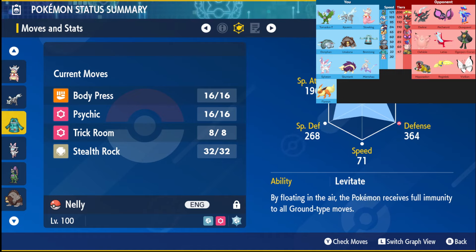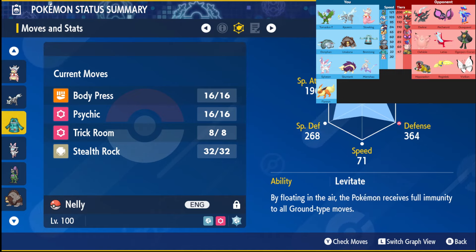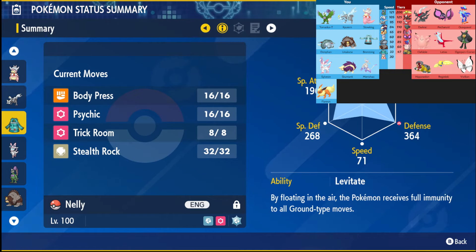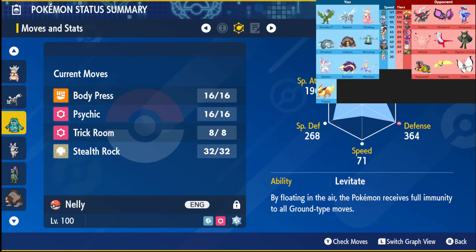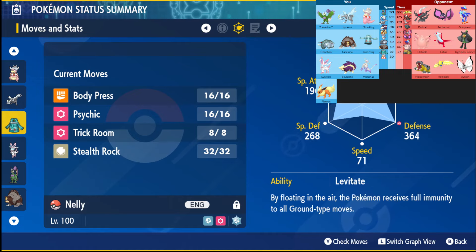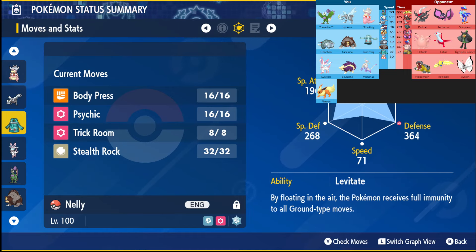Next we have Bronzong rocking the Colbur Berry with Body Press, Sidekick, Trick Room, and Stealth Rocks. Body Press hits Darkrai really hard after it eats the Colbur Berry. This is a max defense set, so it's more here for Ogrepawn specifically — Body Press does a bunch of damage to Ogrepawn. Get Trick Room up versus it and threaten it out, maybe get Rocks up to break its Sturdy later on. Sidekick of course for Petorunt, and it also does well versus Klawf.